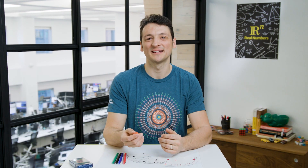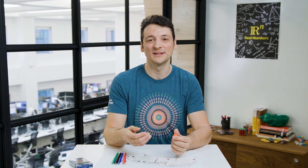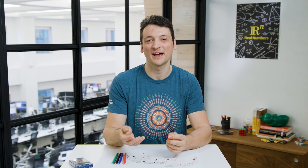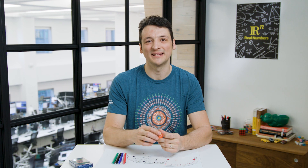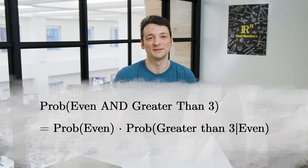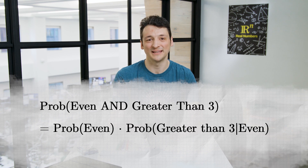Let's look at an example. Say we are rolling a fair die, and event A is we roll an even number, and event B is we roll a number greater than 3. It's straightforward to show that both of these events have a one-half probability of occurring — we get an even number on 3 out of 6 rolls, and we get a number greater than 3 on 3 out of 6 rolls. To compute the probability that both events happen, we use the formula: the probability the roll is even AND greater than 3 equals the probability the roll is even times the probability the roll is greater than 3 given the roll is even.